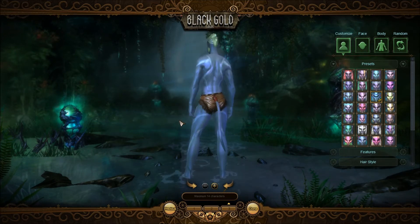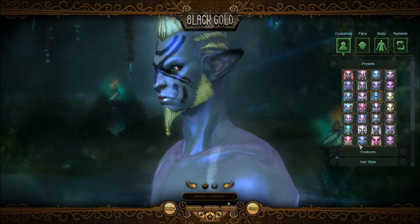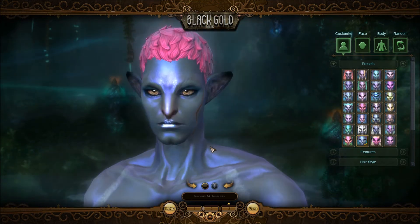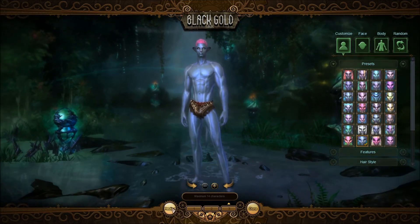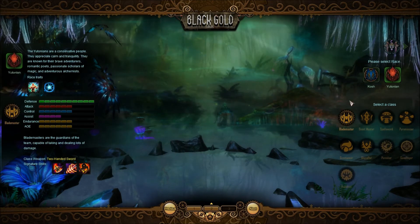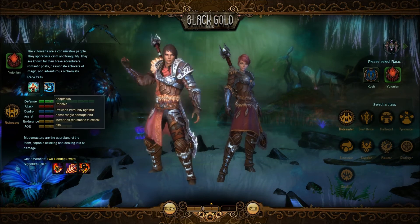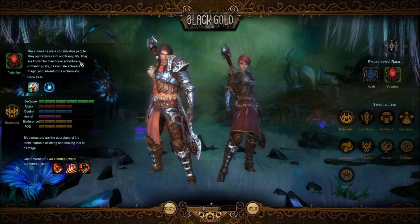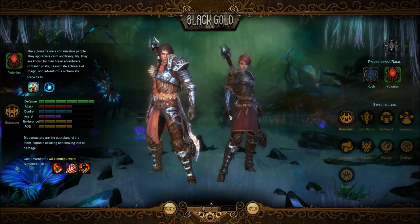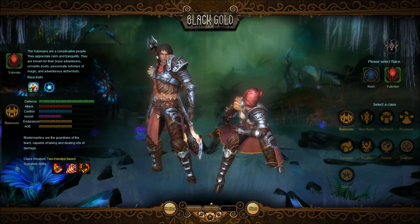It looks a bit like Avatar, I guess. So if you like Avatar, you might like this — you can play as one. A lot like Avatar, actually. And that's the Kosh. We also have the Utoni. It says they are calm and tranquil people — romantic poets, passionate scholars, etc.